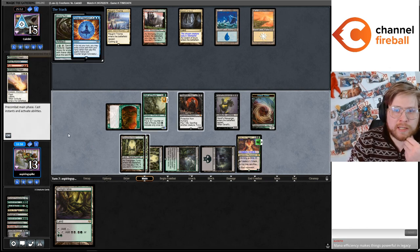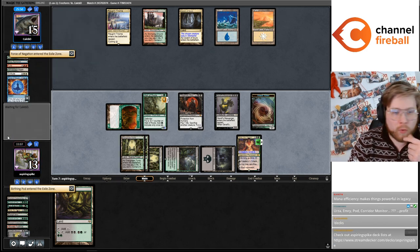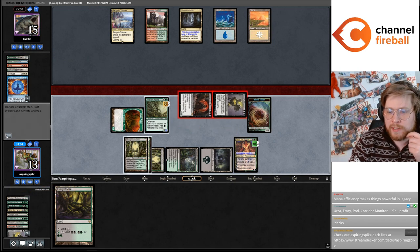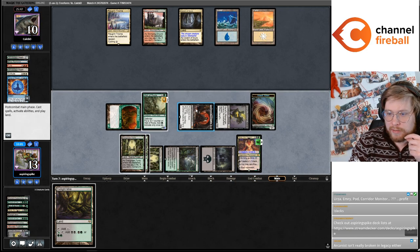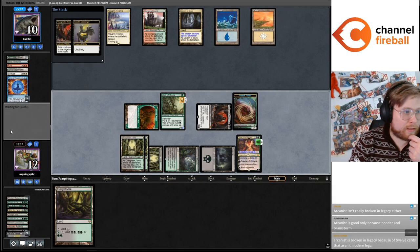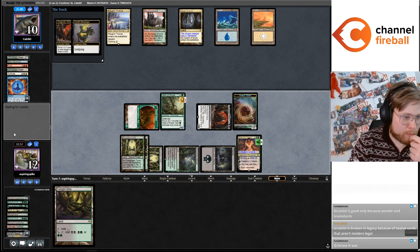Modern is much more about playing to the board, where the presence of combo decks forces players to be full of interaction. Decks like that tend to end up being pretty strong, and cards like that tend to be good in that kind of environment. But it's not just Lightning Bolt — it's way more complicated than that.